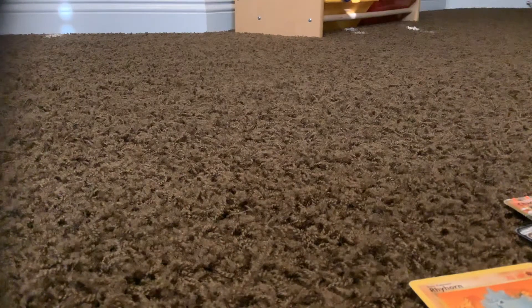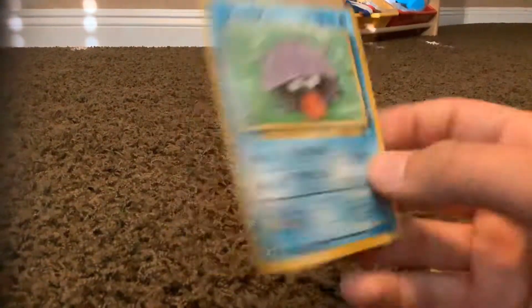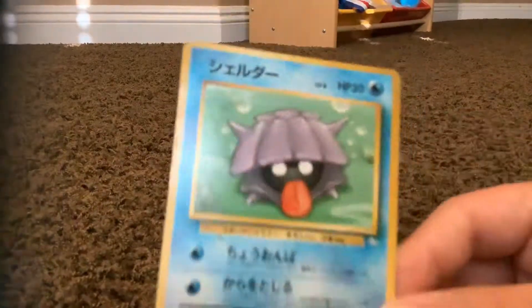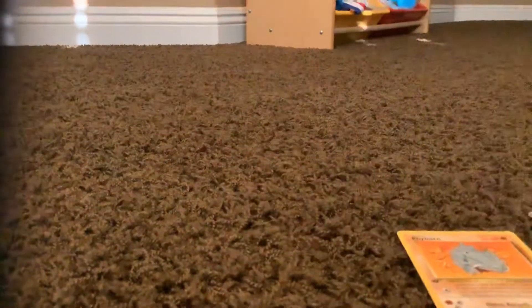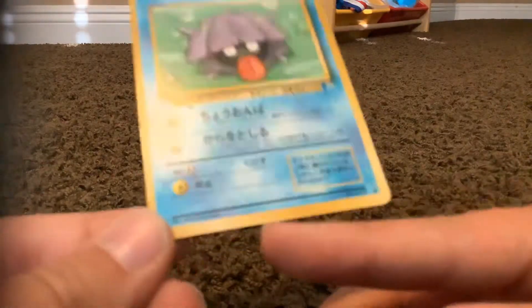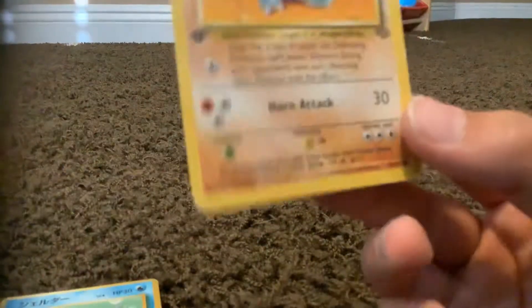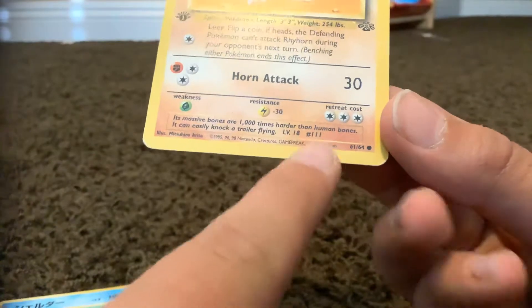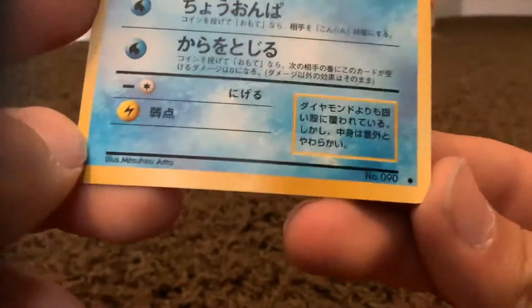My favorite card out of all of these — I love all these cards to death, but this one takes the cake. It's a Japanese Base Set card that I traded for. I love this card so much and I would never trade it for the world. It's not that powerful of a Pokémon, but it is in Japanese and it's from the base set. As you can see on Japanese cards, they don't have the copyright date. On an American card — like this Rhyhorn First Edition — it says '1999 Wizards of the Coast.' This one doesn't say it. That's just how all Japanese cards are.